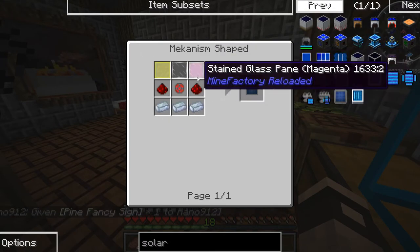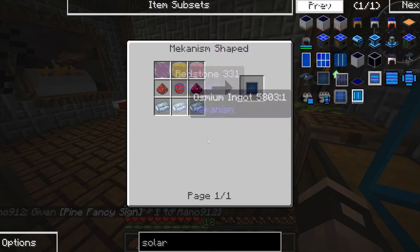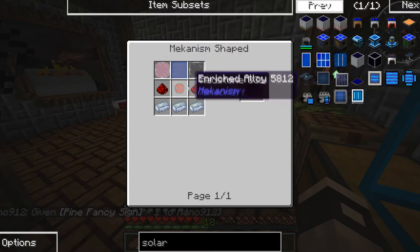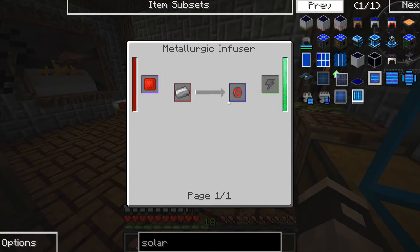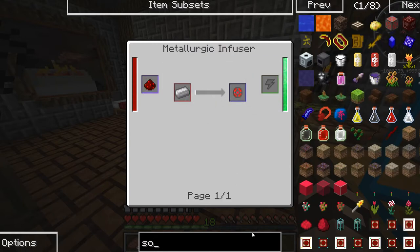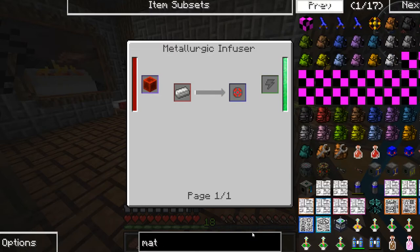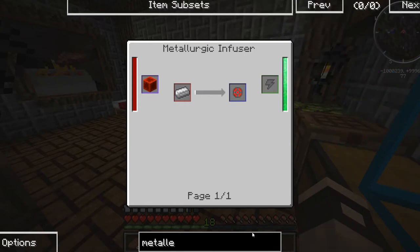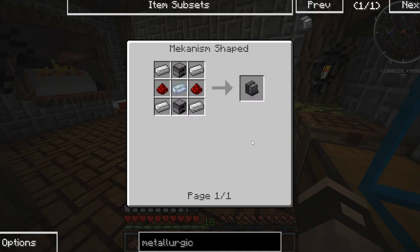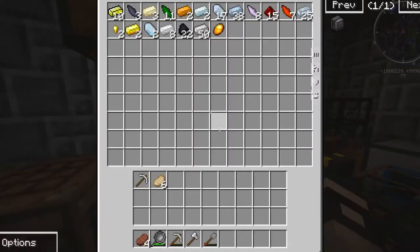What about a Mekanism solar generator? Stained glass — or is it just glass panes, enriched alloy and osmium ingots. Enriched alloy is a metallurgic infuser with redstone and iron. Metallurgic infuser — there we go, that's that. We could do that — we can metallurgically infuse things.